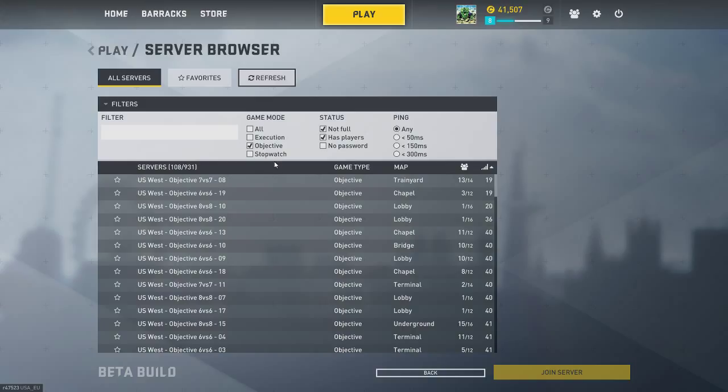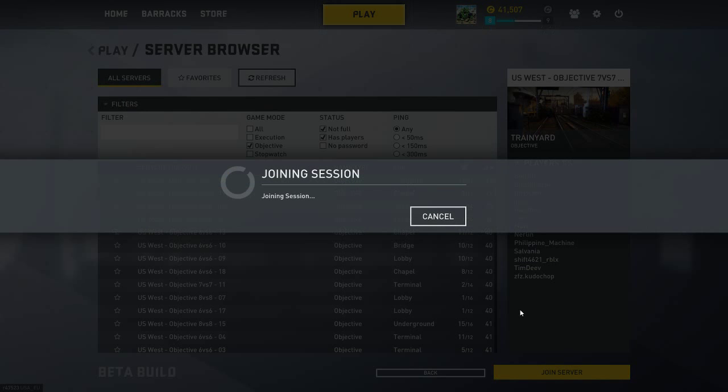Objective mode is pretty much the same as stopwatch except it's only one round — you either attack or defend. In stopwatch you take turns: one round you attack, one round you defend. The goal when attacking is to beat the other team's speed completing the objectives. If the other team, when it's their turn attacking, destroys an objective you weren't able to, they automatically win. I prefer objective because the rounds are quicker, so I'm gonna go ahead and join a match.